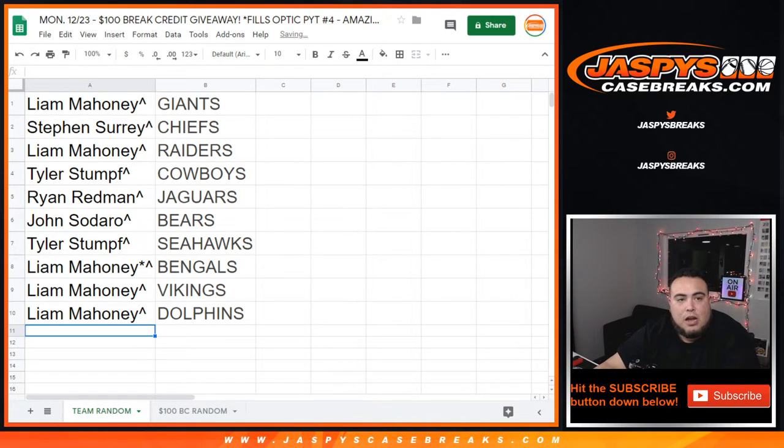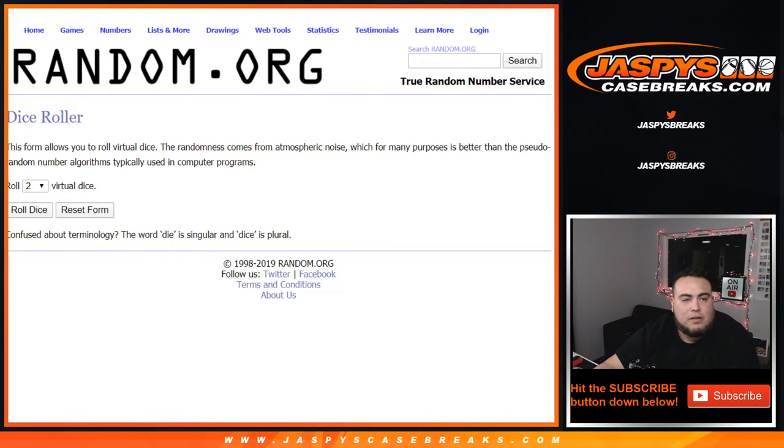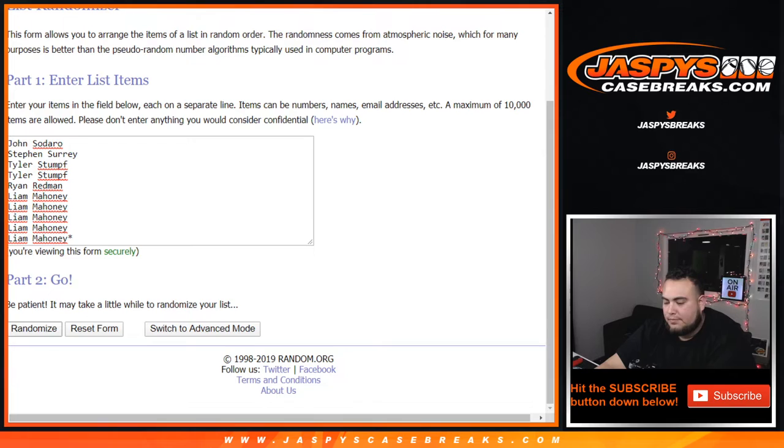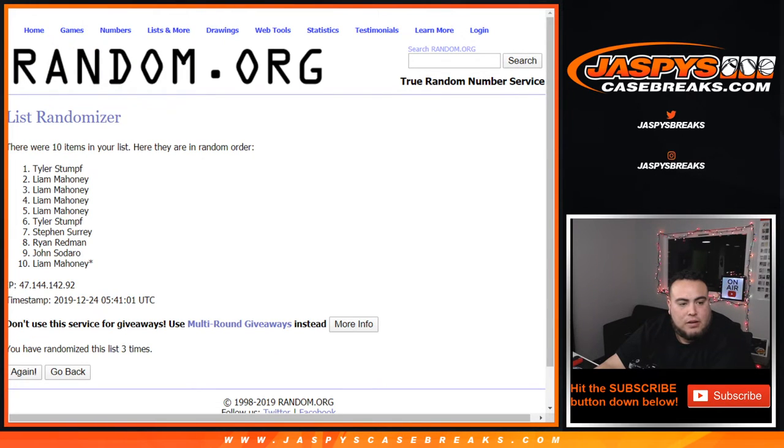Let's get the other dice roller — new dice — and customer names. Top name at number one at the end of six times, two and a four. Get to a hundred dollars in break credit. One, two, three, four, five, and six — final time.